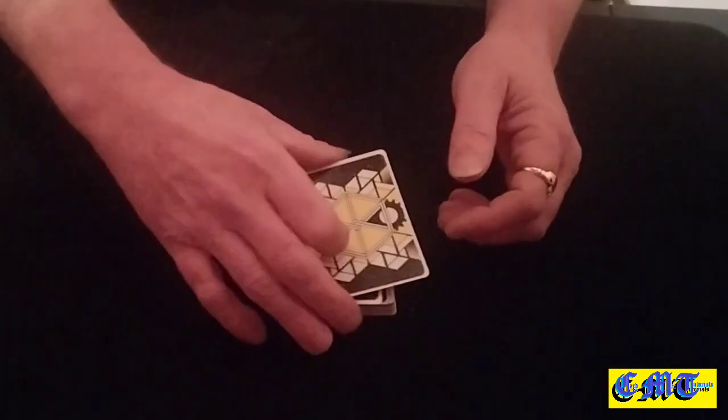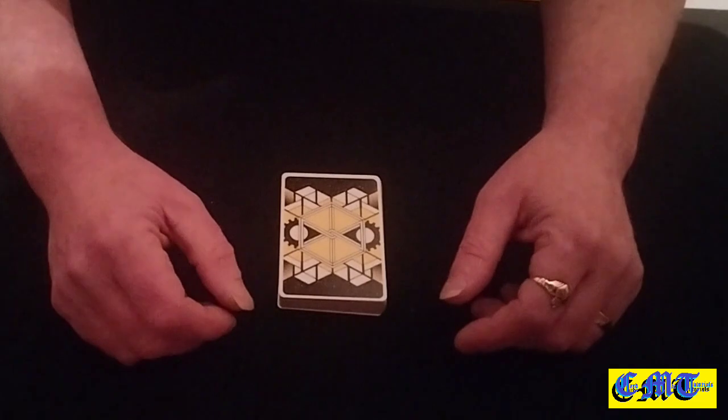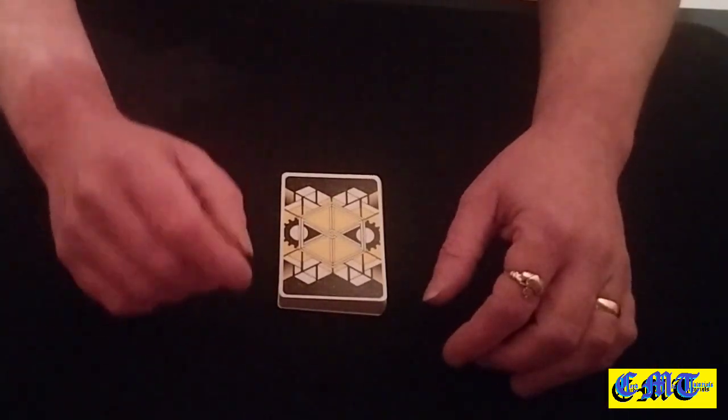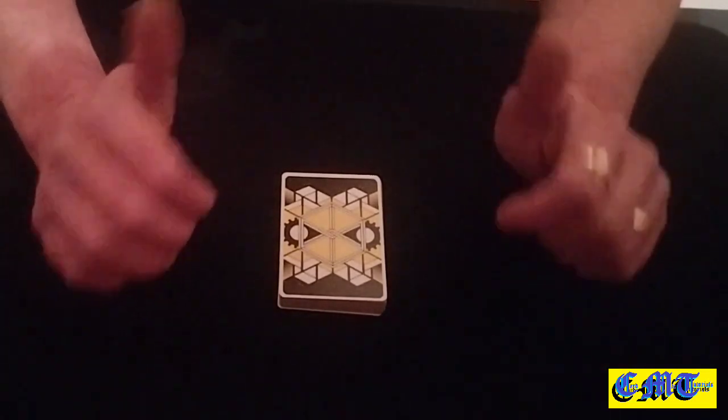When you've got three packets on the table, their card will always be the middle one in the middle pile. Anyway, I'm going to shut my face and get off. I do hope you enjoyed it — don't forget to go and check out Conjuring Magics, link in the description box. I'll see you again soon.